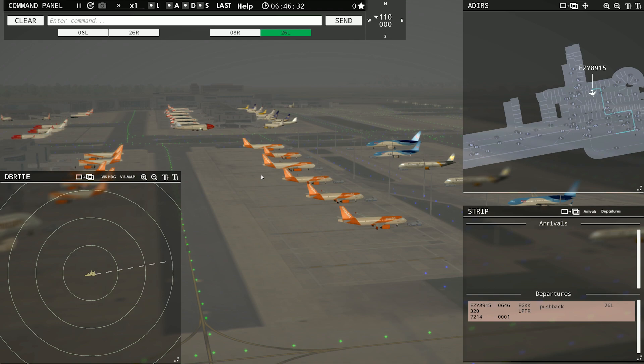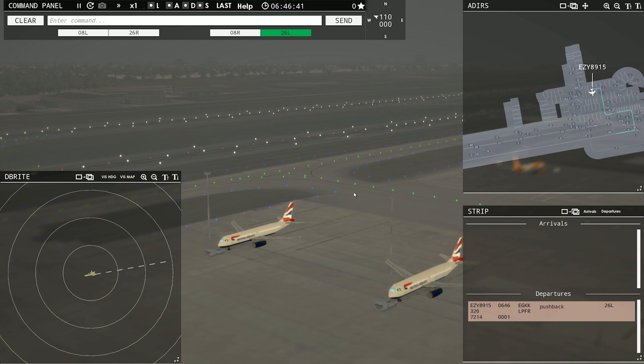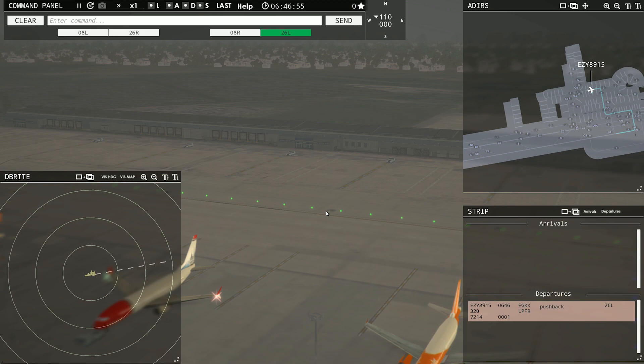We got some Thomas Cook, some TUI Fly. We've got one big huge runway — like I said, don't use this one, it's only for taxiing. We got some British Airways, some Speedbirds there. We've got some EasyJets at the stands. Look at all the lights on these guys. We got Norwegian Shuttle — I forget what their actual callsign is. Oh, he's ready to go. Very nice.